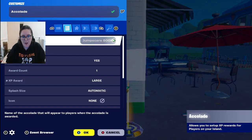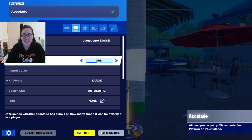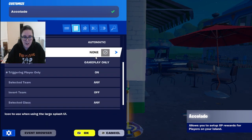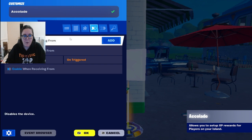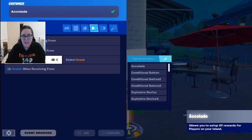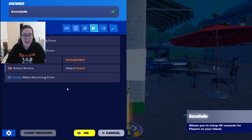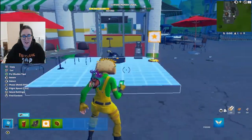Now set up the accolade device. Name it something like 'jump scare boom.' Set 'limited award count' to yes — I only want players to get one lot of XP since it only goes off once. Set the XP reward to large. Be careful not to spam too much XP with one award or your map won't be published — it requires a variety of XP awards. Enable 'gameplay only,' 'enabled yes,' and 'triggered by player only.' Then set 'award when receiving from' to the explosive device, so when the bomb goes off, players get the XP.